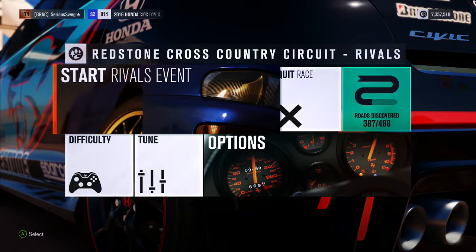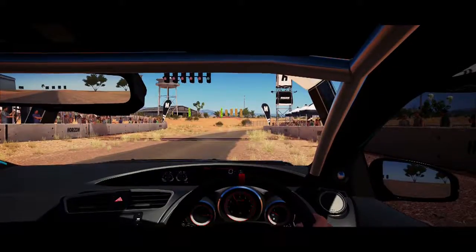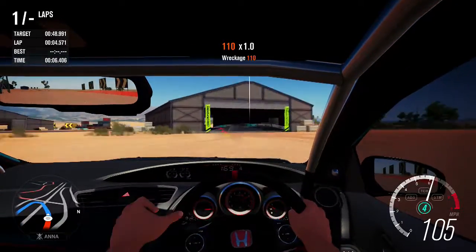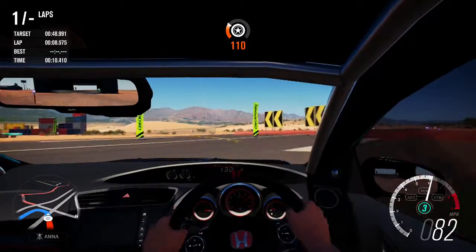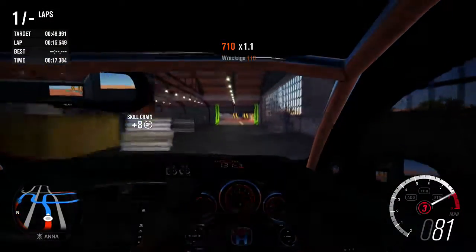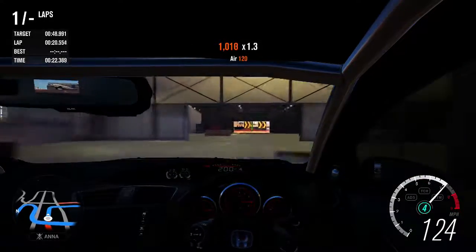Here we are at the Fredstone cross-country circuit about to take the Honda Civic around the track. We have 6 laps to see how fast the car can go. The current leader is the Radical RxC Turbo with a 53.921. I'm fairly sure we won't be going up against the Radical. The closest more normal car is probably the HSV GTSR at 55.455, and that's really our main goal.